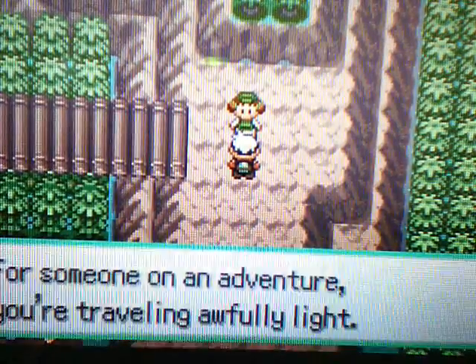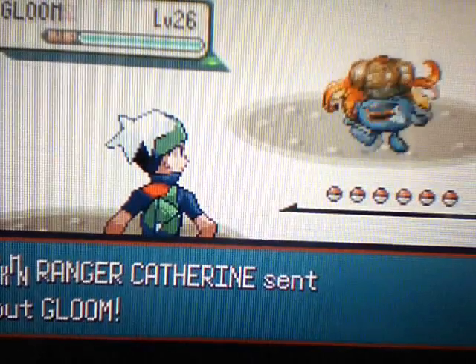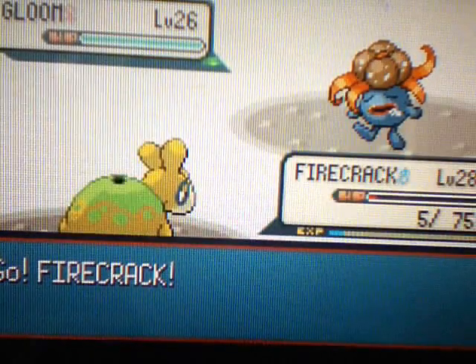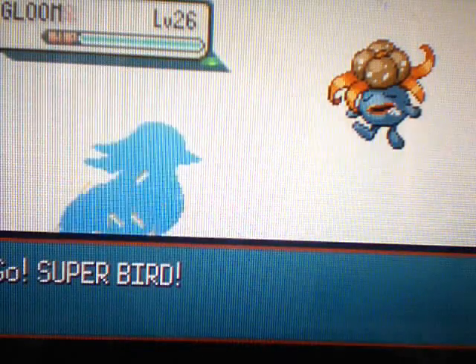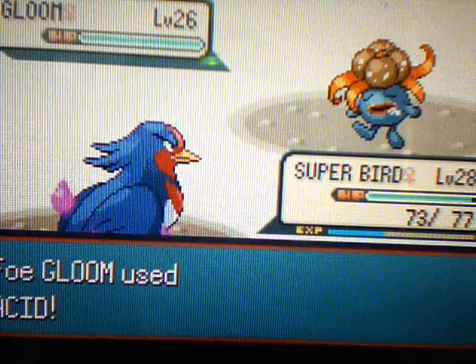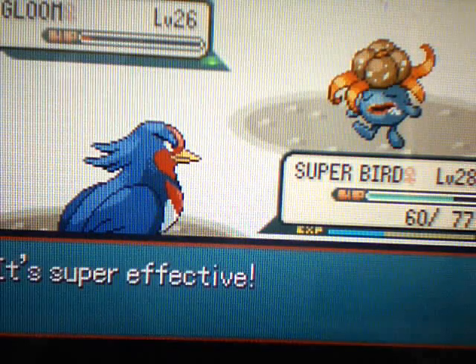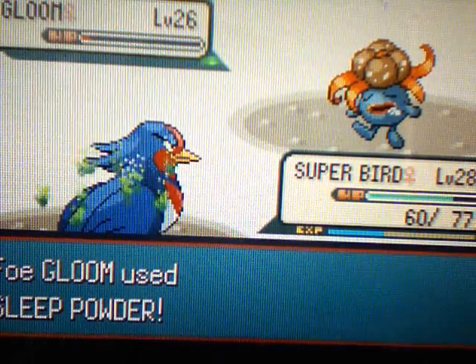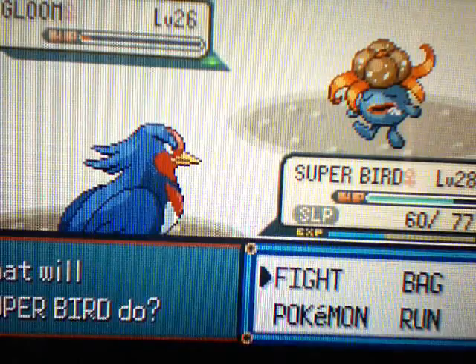That guy over there just tells you about TM for Secret Power. We're gonna battle this trainer — it's a Pokemon Ranger! Here's Gloom, the evolved form of Oddish. I'm gonna switch to Superbird. There's Acid, which is a Poison-type move. Sleep Powder! No! No fair.